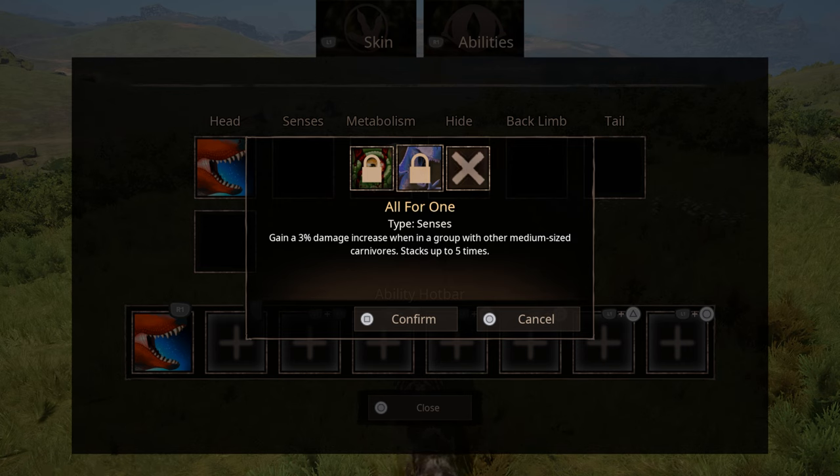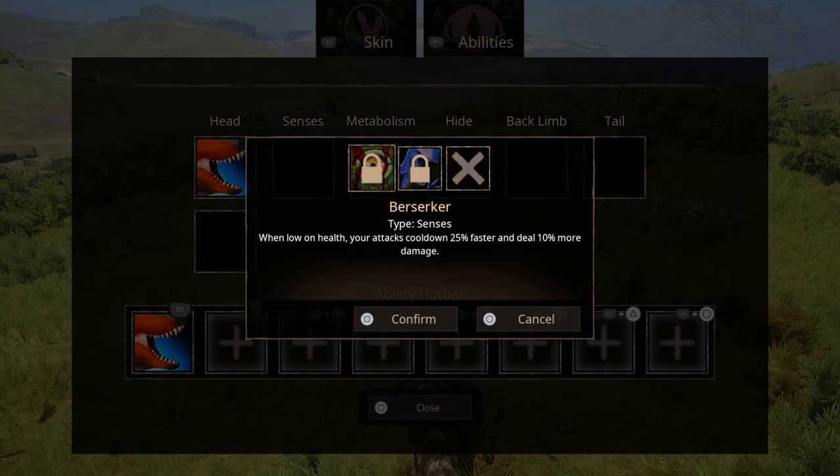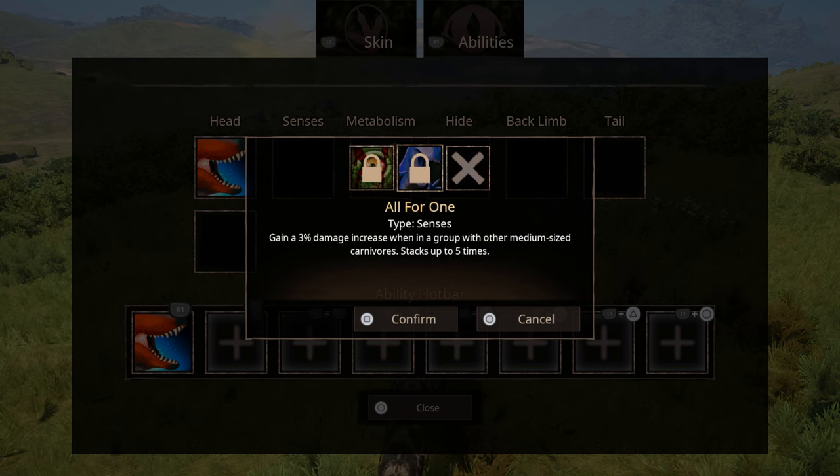He has a brand new 'All for One' senses ability where he gains a 3% damage increase whenever he's in a group with other medium-sized carnivores, and this stacks up to five times, making these even more of a deadly pack dino. Or you can use Berserker, which is when you're low on health your attack cooldowns are 25% faster and you deal 10% more damage. I'll suggest Berserker when playing solo and All for One when in a group.